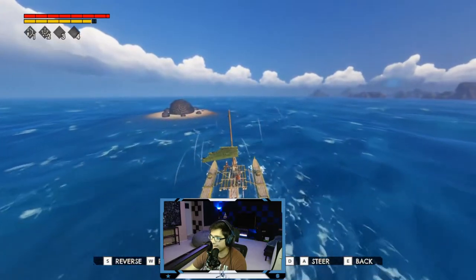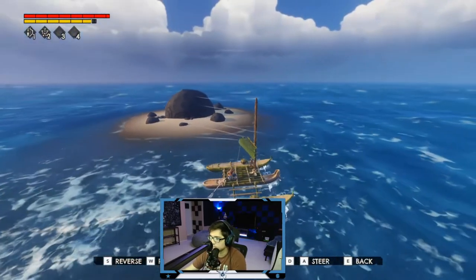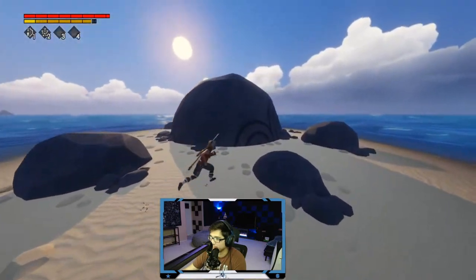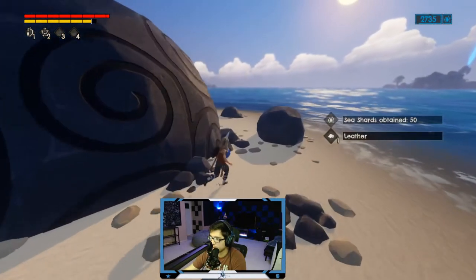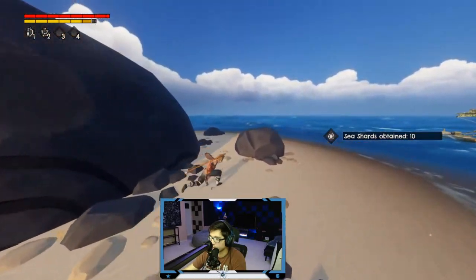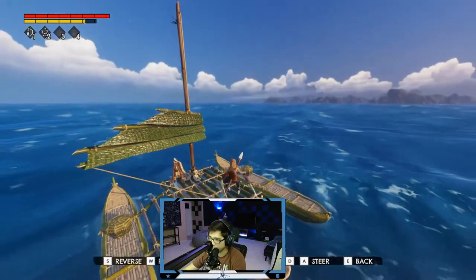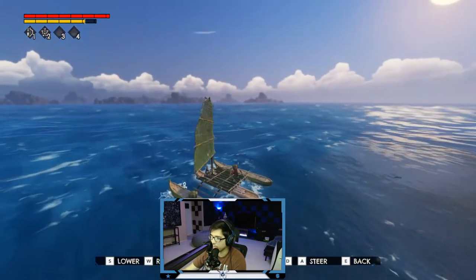Hold up, what is this? Anchor. Why did it park me so far away? Leather — clutch! Whoever this person was that gave me this leather, I'm forever grateful. That means we can make a glider, which is nice. I don't know if you guys noticed, but I can now access my inventory on this boat whenever I get out — that's big. Anyways, I just wanted to check what was on that island.